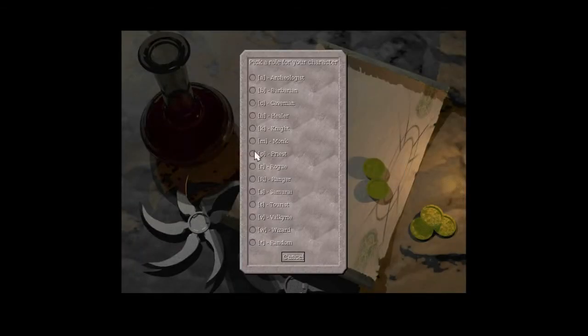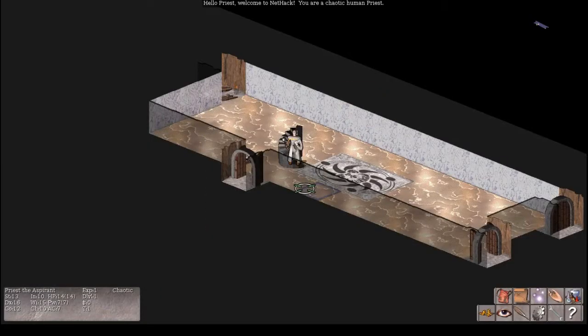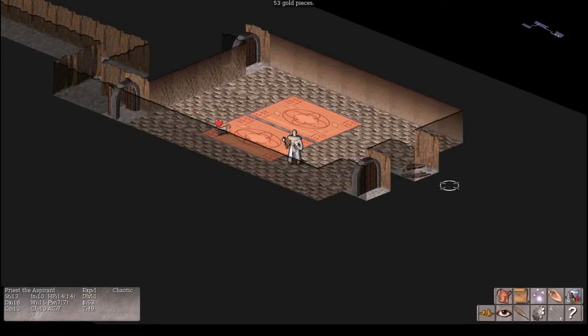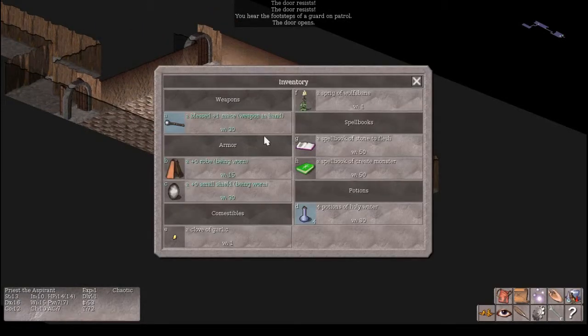Now let's look at the priest. The priest is not considered a powerful role — it's considered a hard role, but in my opinion it's a really fun role. Their main talent is to already know the blessed, cursed, or uncursed status of any item that they find. With other roles you don't want to put on armor or wield a weapon you don't know is cursed; the priest doesn't have that restriction, and that makes it really fun to play. Starting with a spell book of create monster makes sacrificing at an altar a cinch.